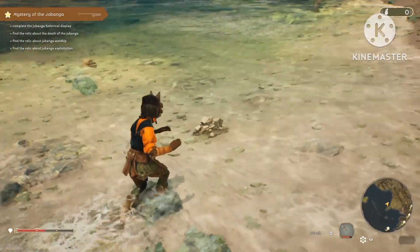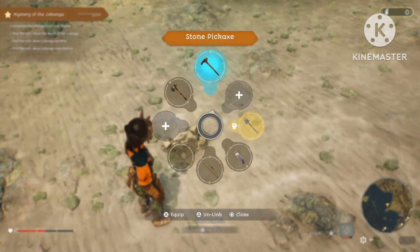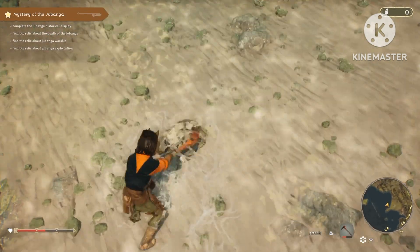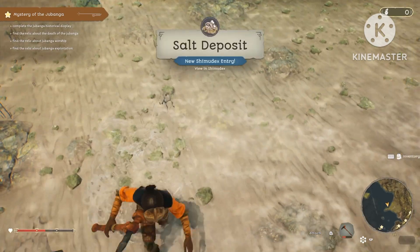There's one right over here, and you're just gonna need a pickaxe to farm it. I'll switch over to the pickaxe — and there we go, it's as easy as that. Remember the east side of the island you spawn on and you'll have your salt.